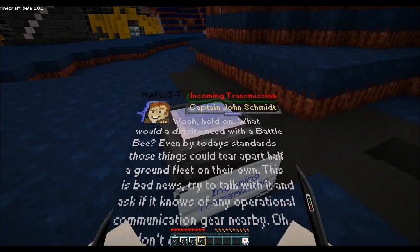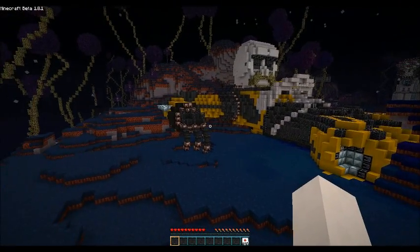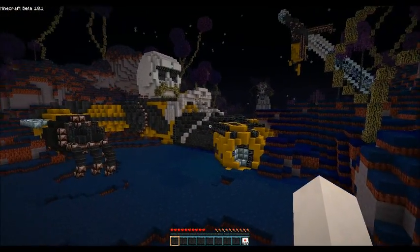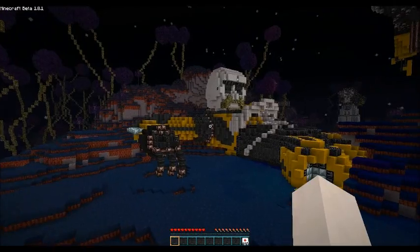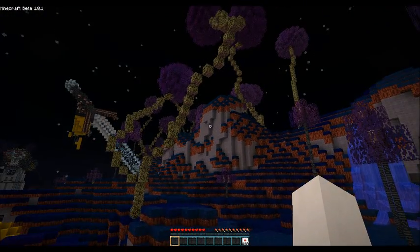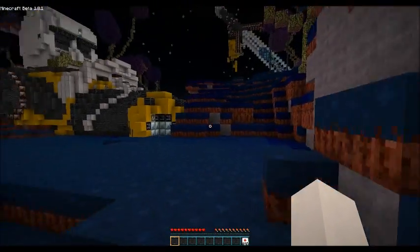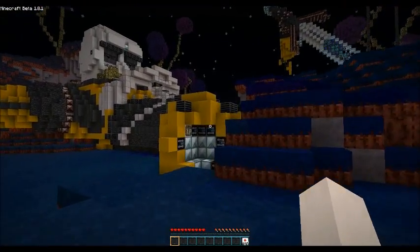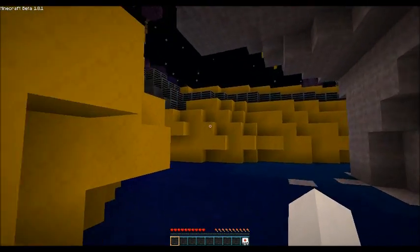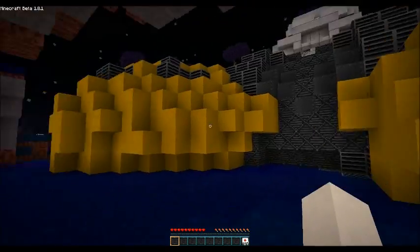What would a dig site need with a BattleBee? You can see his hand here kind of clutching the ground. I think this is his arm and his torso — it's like he's fallen back. It does look pretty cool. Maybe he was severed in half. I'm in his crotch. That's not good.